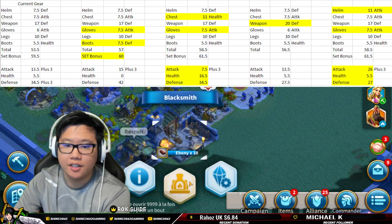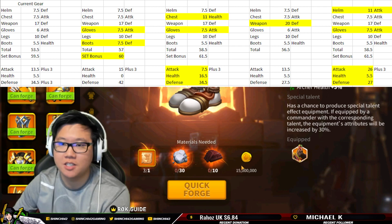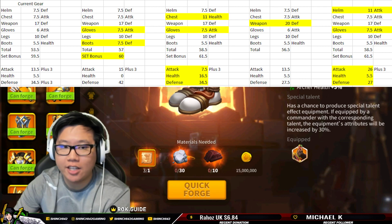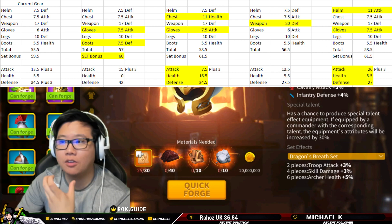Now let's take a look at some of the stats. I have in the spreadsheet our current gear. We have a setup where we change our gloves and boots, chest and gloves, weapon, helm and gloves. Out of all these, I figured out it would be best for me to change my helm and my gloves, because as you can see in the spreadsheet, the helm is going to give us 11% attack and the gloves give us 7.5% attack.